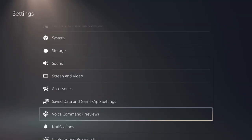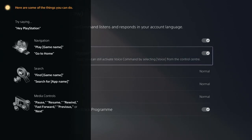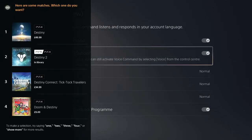Number 1: Voice Command. A relatively new feature to the PS5, it has voice commands. You can enable them in the settings menu. Simply say 'hey PlayStation, help' to see a full list of commands the PS5 can take.